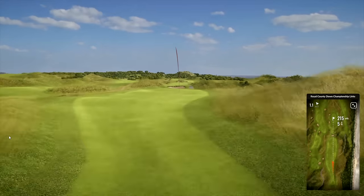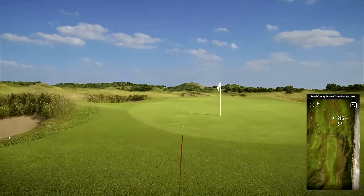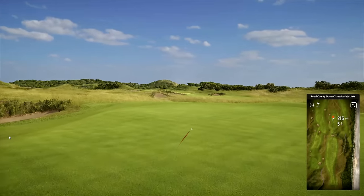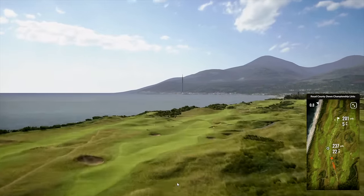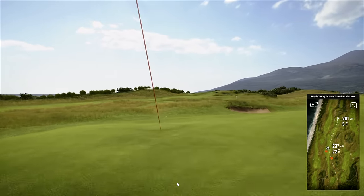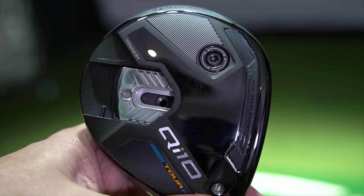I'm going to start by hitting the Max product. What I'm expecting is a high-launching ball that maybe has a little bit too high spin. Then I'm going to move into the Tor product — expecting the opposite: a lower-launching ball, perhaps lower-spinning, but I don't want to become too low in either of those areas either. Two very different models — do they live up to expectation?